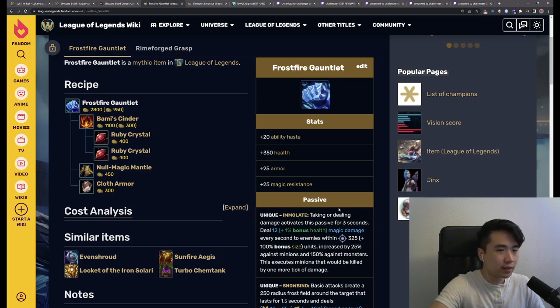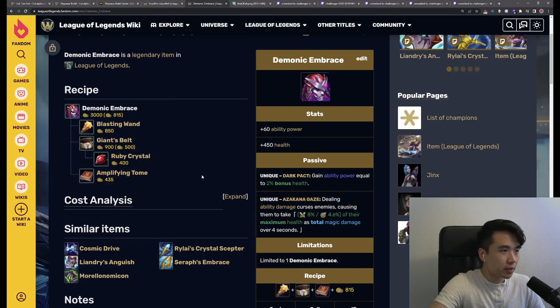In this build, you are lacking attack speed, but if you tried it out, you'd realize Shyvana does not actually need attack speed to function — this build is the perfect example of that. And then we have the Demonic Embrace. The other part of this core gives us some AP and a lot of health for a 3000 gold item. The Dark Pack passive plays very nicely with Frostfire, as you gain ability power equal to 2% bonus health. Shyvana's abilities all scale with AP in some way, and that's just great.